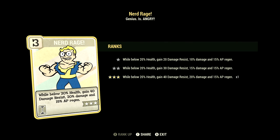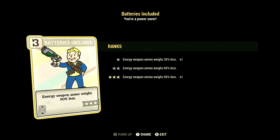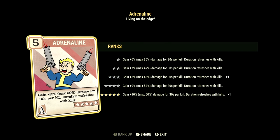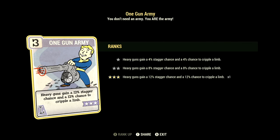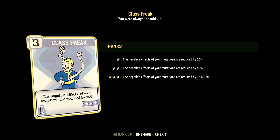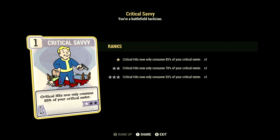Over in intelligence we have 9: Nerd Rage at 3 stars — while below 20% health, gain 40 damage resist, 20% to damage, and 15% to AP regen; Stabilized at 3 stars — in power armor, heavy guns gain excellent accuracy and ignore 45% armor; Batteries Included at 3 stars — energy weapon ammo weighs 90% less. Over in agility we have 11: Action Boy at 3 stars — action points regenerate 45% faster; Adrenaline at 5 stars — gain 10%, max 60%, damage for 30 seconds per kill, duration refreshes with kills; Dodgy at 3 stars — avoid 30% of incoming damage at the cost of 30 action points per hit. Over in luck we have 15: Bloody Mess at 3 stars — 15% bonus damage; One Gun Army at 3 stars — heavy guns gain a 12% stagger chance and a 12% chance to cripple a limb; Ricochet at 3 stars — 18% chance to deflect back some enemy ranged damage, no PVP; Class Freak at 3 stars — negative effects for mutations reduced by 75%; Starched Genes at 2 stars — you'll never mutate from rads and radaway will never cure your mutations; Critical Savvy at 1 star — critical hits now only consume 85% of your critical meter.